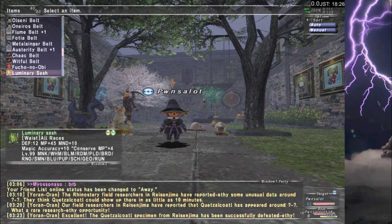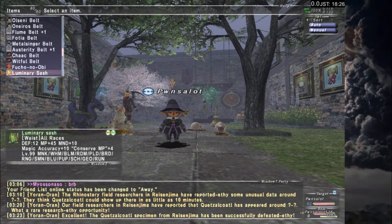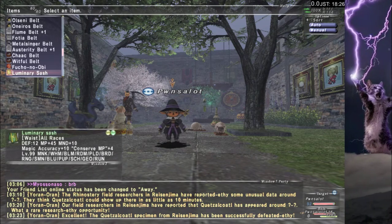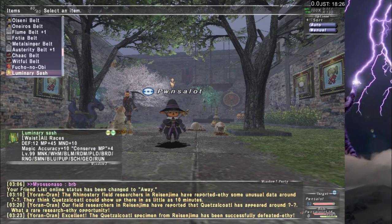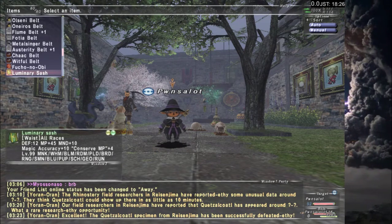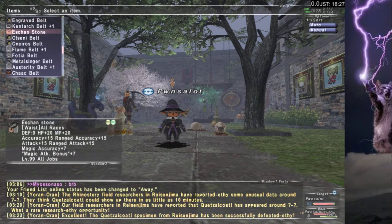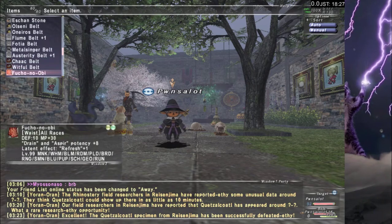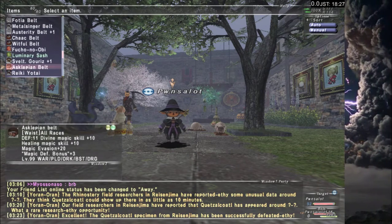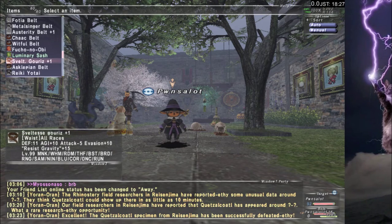Luminary Sash. This piece of gear is amazing — pretty much all jobs in the game can equip this, and it has so many relevant stats. High Defense at 12, Mind 10, MP 45. If you're blinking, you're not screwing your MP bar up nearly as much because it already has MP 45. Conserve MP means if it's in your mid-cast set, you're actually going to save some MP when you cast your spell. And Magic Accuracy 10 — don't forget that. Eshen Stone only has 7 Magic Accuracy, so you just get 3 more Magic Accuracy suddenly. There are certain ways to retire Eshen Stone — we don't have a better Magic Attack piece, but we do have a better Magic Accuracy piece, and that is Luminary Sash. Don't leave home without it.